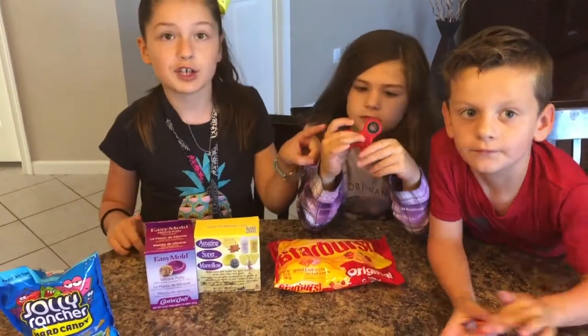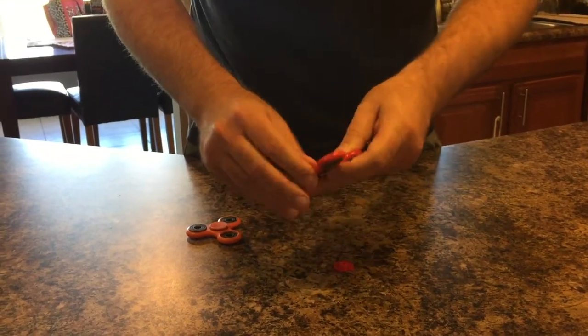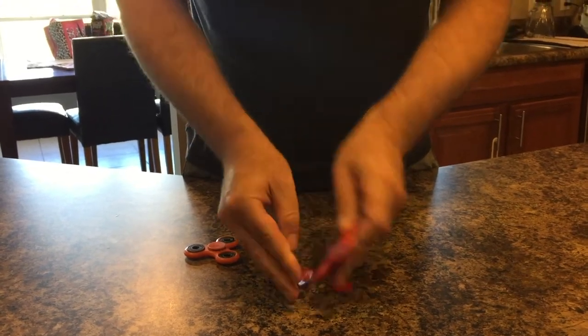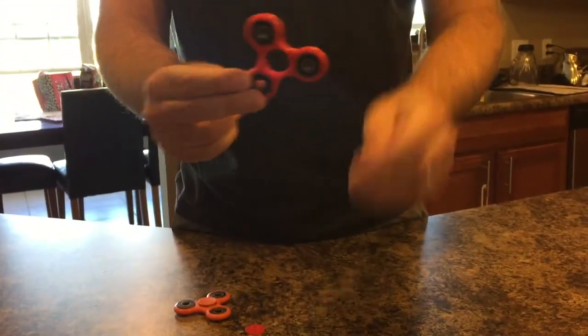We got our fidget spinners, our mold, and our candy. The first step we need to do is take the fidget spinners apart. We're going to take these caps off — we need the caps to make it spin better. We might need a knife. No, I got it. Then pop the metal out — use your big muscles. There we go. We got that popped out so we can put it in our mold.